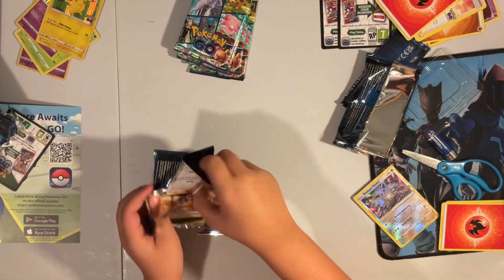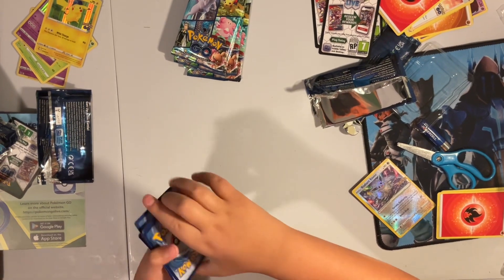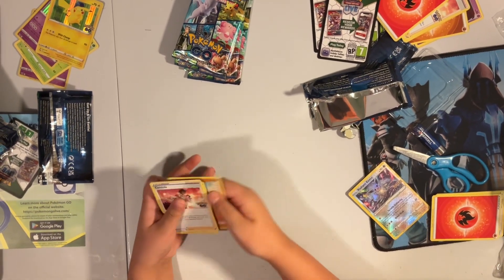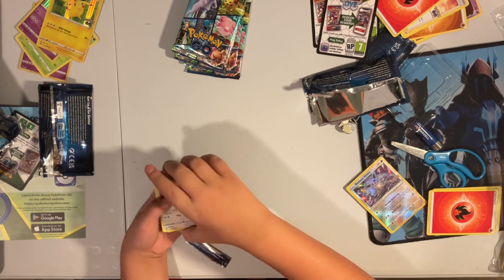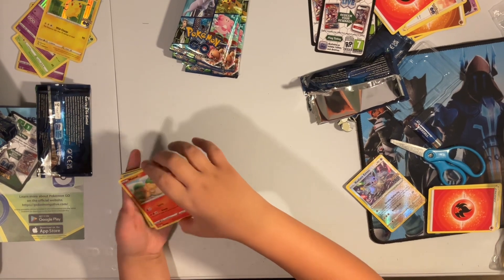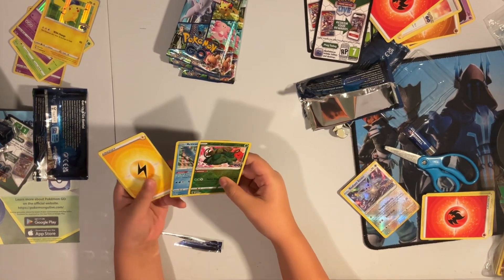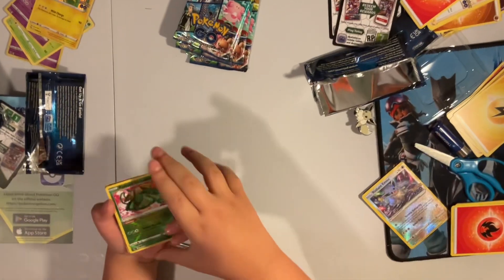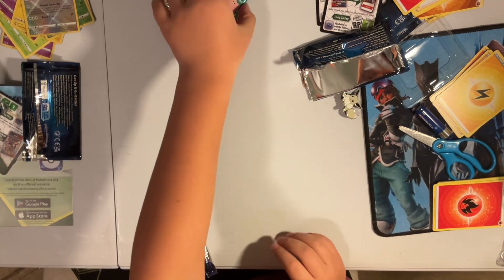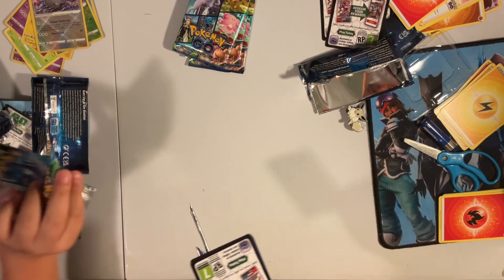Another black code card — I hope we get a V this time. One, two, three, four. Energy, Saur Rock, Candela, Candela again — two Candelas, Pidgey, Magikarp, Onix, Eevee, Nidoran, great! Radiant Fhenosaur and an Articuno hollow — what the heck, what is going on today?! Two Radiants! I got two Radiants this whole set. After this pack we're at the bullet!